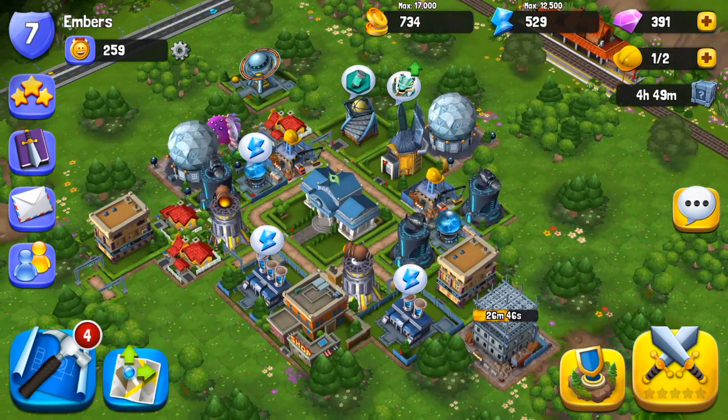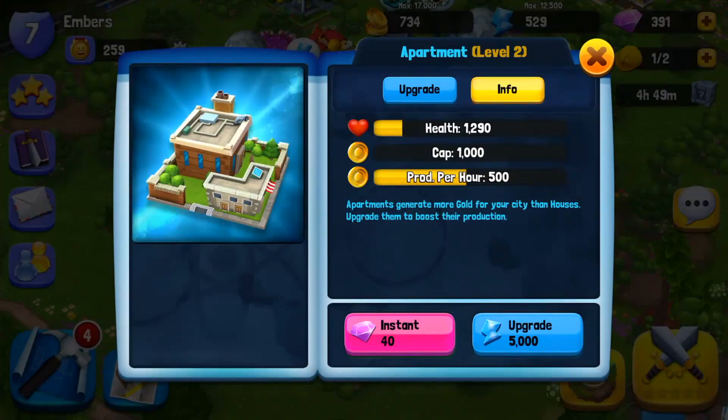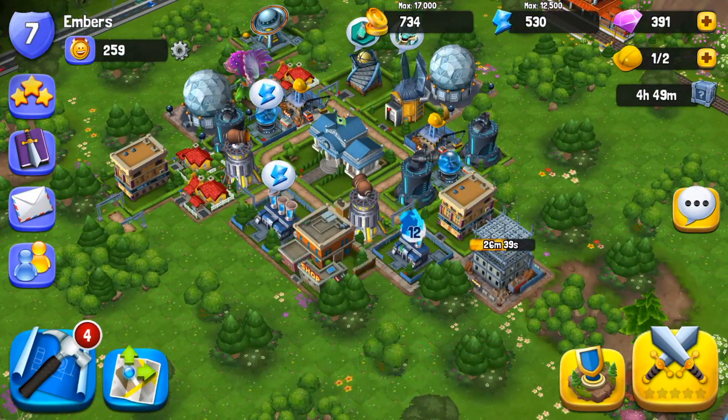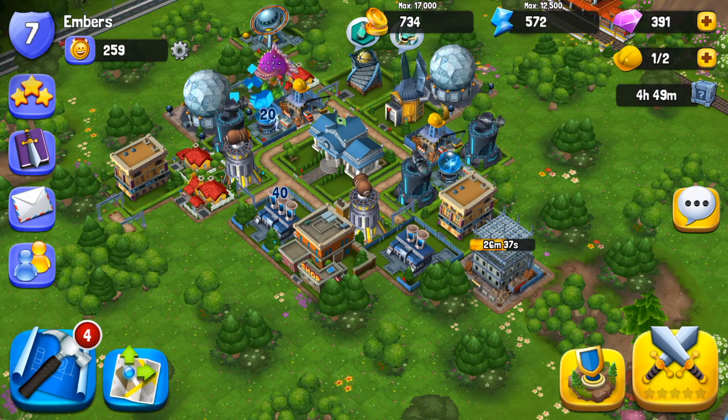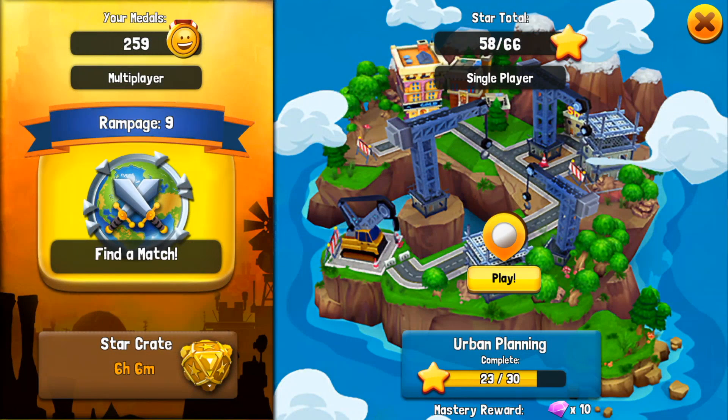Going back to the town — certain buildings generate gold and energy over time. I haven't played this game long enough to really get a feel for how quick the energy or gold comes, but it seems to come at a decent rate. At the bottom right, this is where you go into attack mode. There is a single player on the right, or you can go PVP on the left.